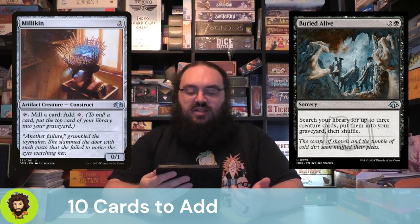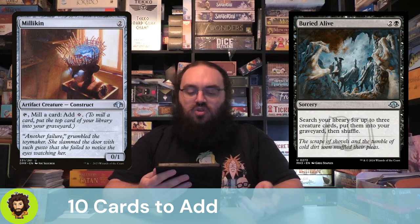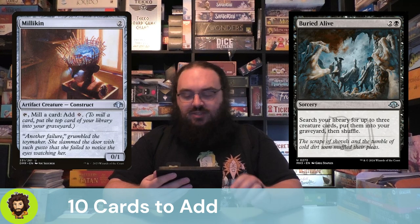Next we have Milliken, an artifact creature — already great for us, two types. It's a 0/1 for 2 mana. We can tap it to mill a card and add a generic mana. So we're ramping and milling at the same time — it's everything we want.